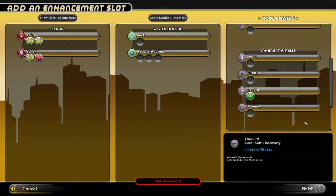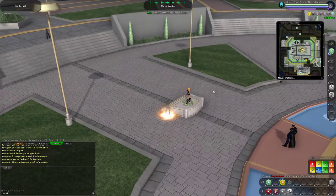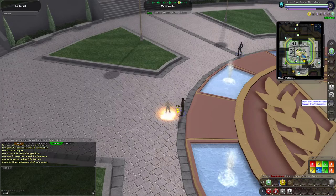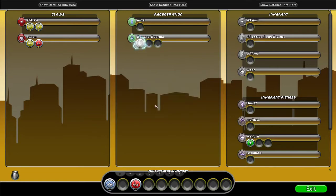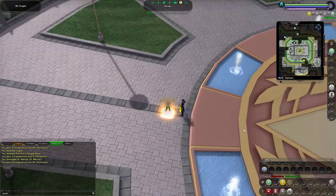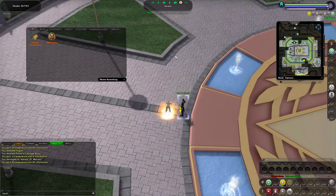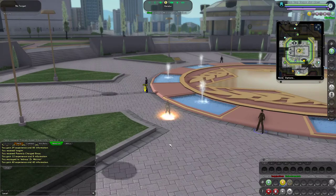We get two enhancement slots. I really hate blowing them on Health and Stamina right now, but let's do it — there's Health. We'll get Stamina next time. It's got to be done by level 22. Then we'll put Recharge into Reconstruction — that gives us five seconds quicker — and put damage on Strike. We've also got a couple of orange salvage pieces. I'm going to pause this and bring you back when I've gotten to the auction house, and we'll put them up for sale.